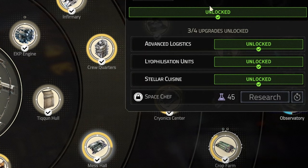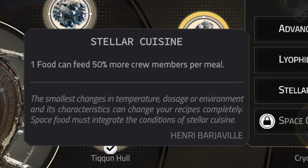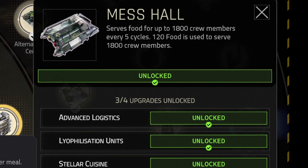Mass Hall also has several huge upgrades, starting from the number of people Mass Hall can feed, followed by an invaluable change to the number of fed people per 1 meal. You'll save tons of food if you upgrade it to its full potential.